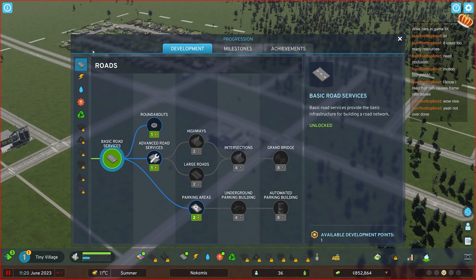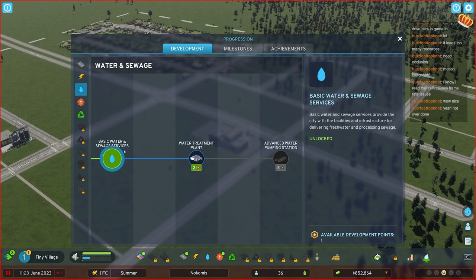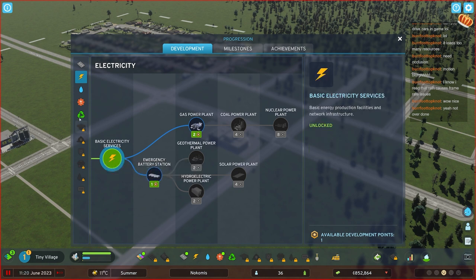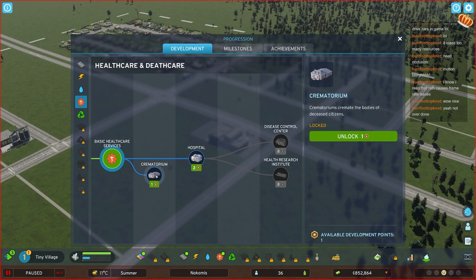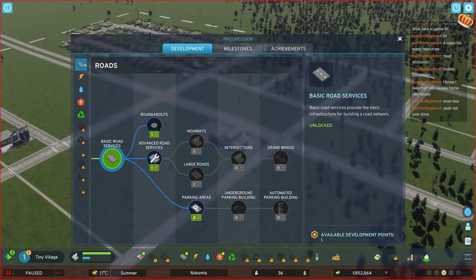We got a point - if we click on this now, we can unlock stuff. It doesn't really matter much where we start. You might have a direct idea, like you want to go for emergency battery station or recycling - you can't afford it anywhere right now. Could go for a crematorium instead of graveyard from day one.